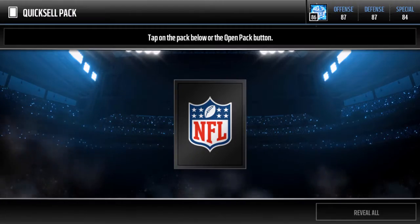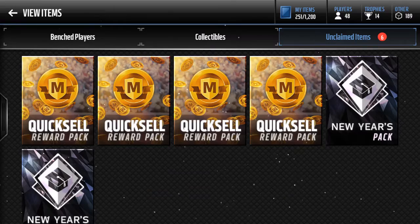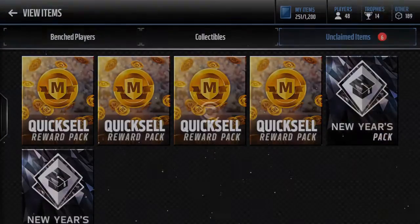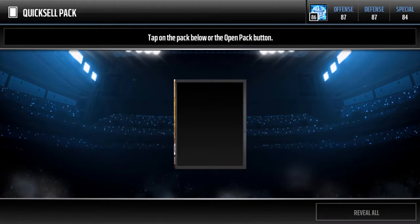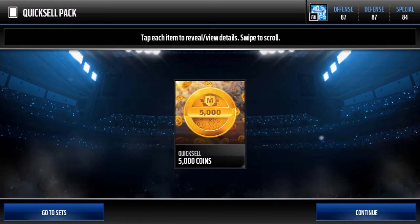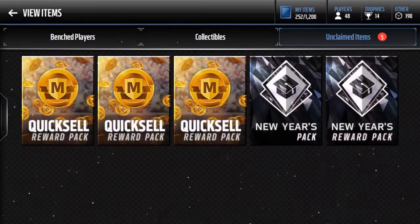I haven't really been pulling 5,000 coins too much this season — we usually get 15,000. I don't know why I have a random New Year's reward pack. I guess I wanted to make my other video a bit longer, as we get another 5k Quicksil.